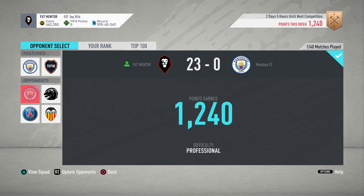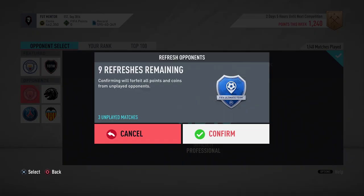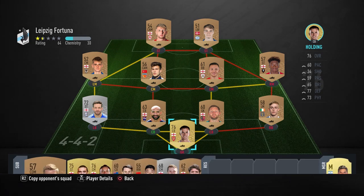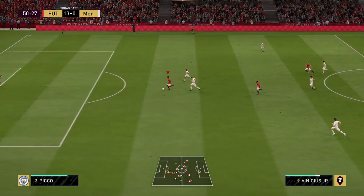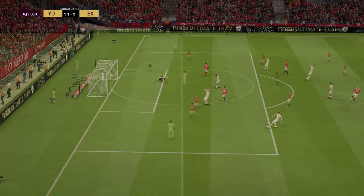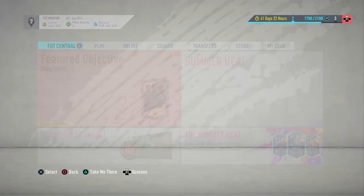Pretty much in Squad Battles, simply play the weakest two squads — maybe even just one — and then refresh those squads to make sure you're always getting those bronze, low chemistry, low-rated ones. It's going to be extremely easy. It's professional difficulty but with these weak teams it is just going to feel like beginner. As we can see here I'm winning by 20-plus nil, and that is going to make doing the objectives extremely easy.